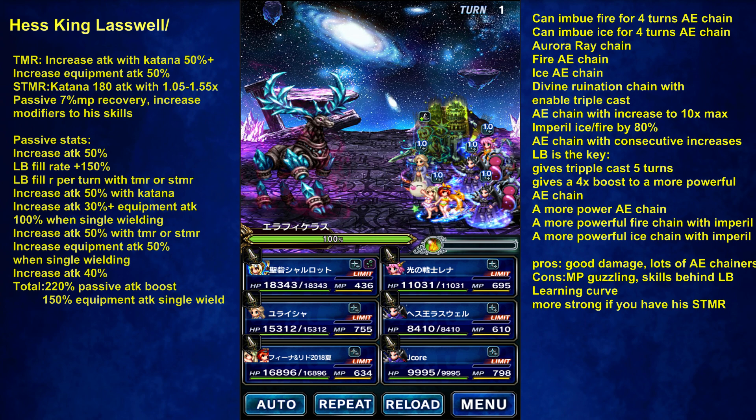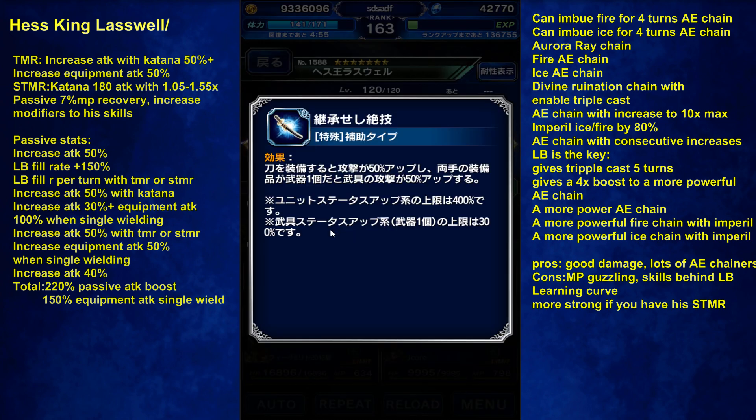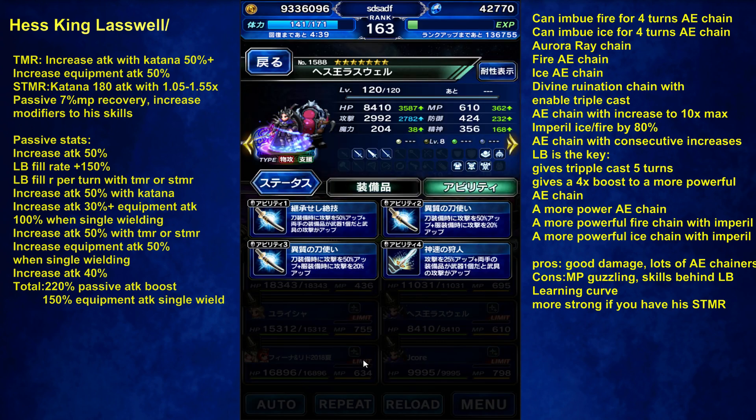His TMR is in Japanese right now, but it's increased attack with katana at 50% and increased equipment attack 50%. One thing with Laswell is with all his passives and his TMR, he's going to have a total of 220% passive attack boost and 150% equipment attack boost when single wielding. So he has a lot of passive boosts already.